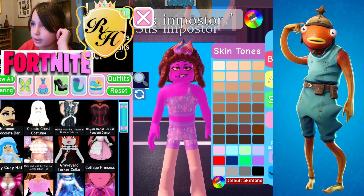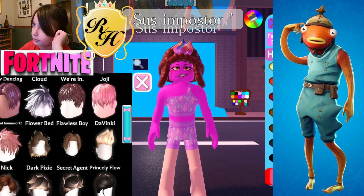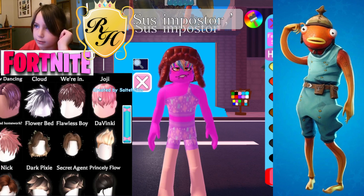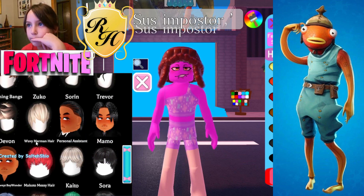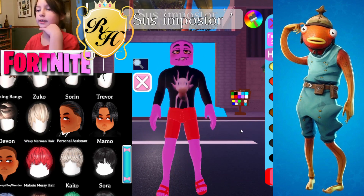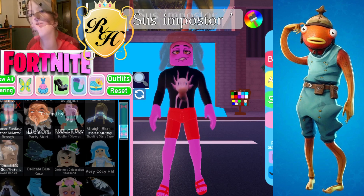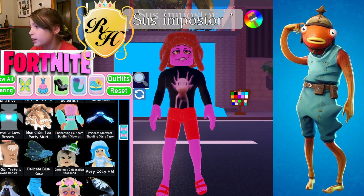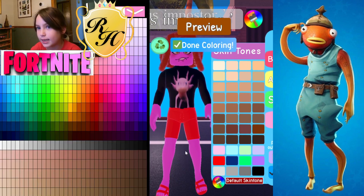Now it's brown. We need to get rid of the hair — does she have no hair? I think I know a hairstyle that has barely any hair. This one — you can barely see it. Make it brown. We're going to keep these pants and switch to a different color later.